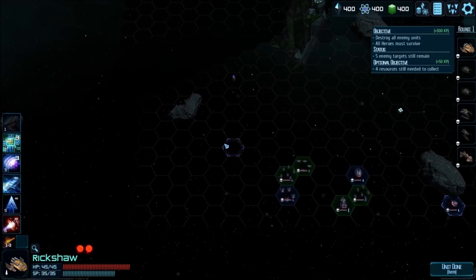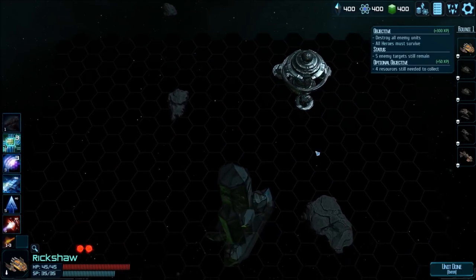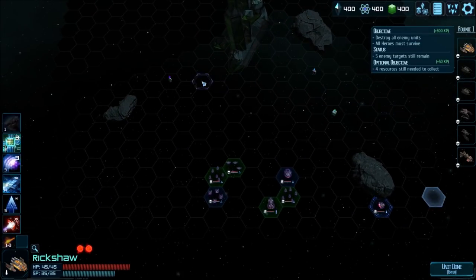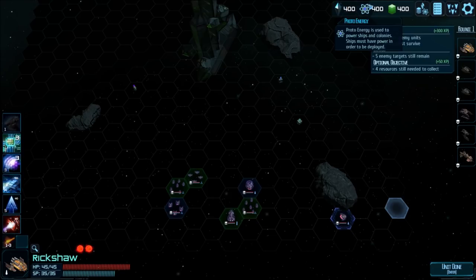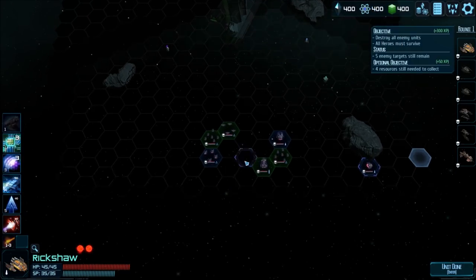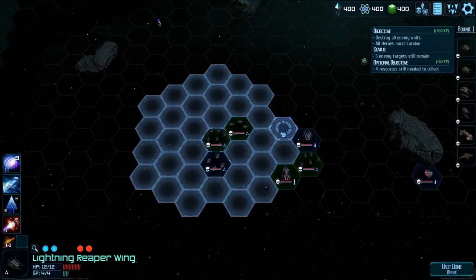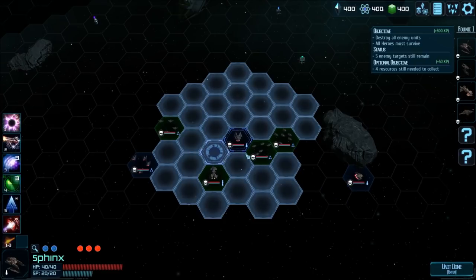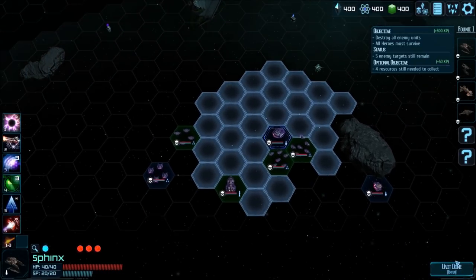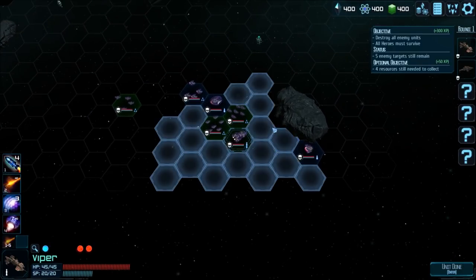Throughout this entire area — zooming out — this is kind of the edge of the map on both sides. There's a fog of war, so there are ships scattered throughout. There are also various resources we can pick up. Up here we have Hydrium, which is used to build and repair ships and is also the main form of currency. We have Proto-Energy, which is used to power ships and colonies — ships must have power to be deployed. Data is used to purchase technology, research, and similar things. Right now we're going to end our turn and try to move together in protective maneuvers.